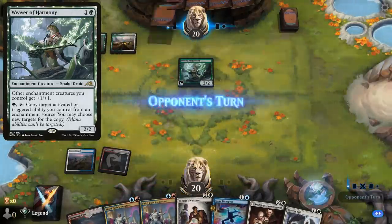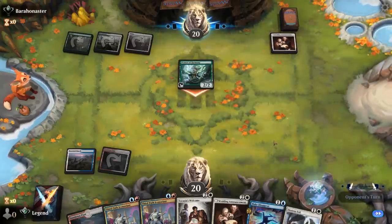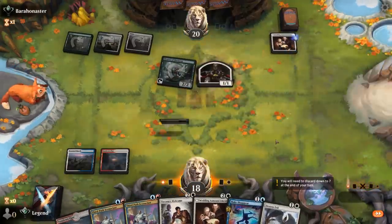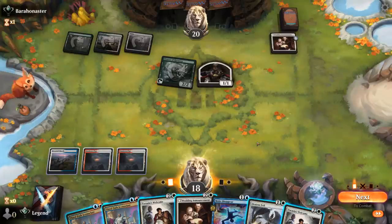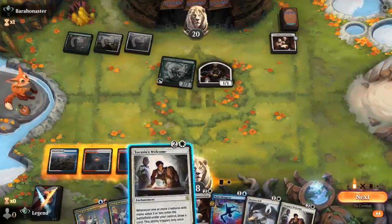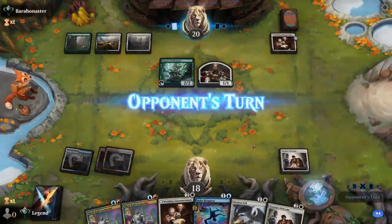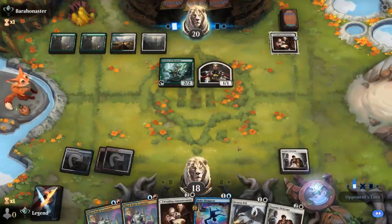Destroy Evil can take out an enchantment. Opponent has a Wedding Announcement — might want to take that out before they get more value, although it's not the most mana-efficient play. I could play my own Wedding Announcement or Tocasia's Welcome, though the opponent could remove Welcome. I think Tocasia's Welcome is still the best play, and then hope to string together some land drops with Iconoclast, which can draw cards in the opponent's turn with Welcome if we destroy evil at instant speed.